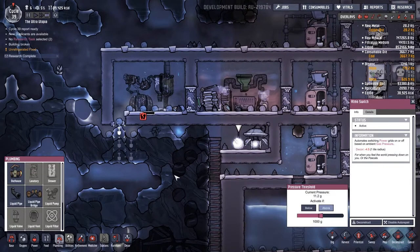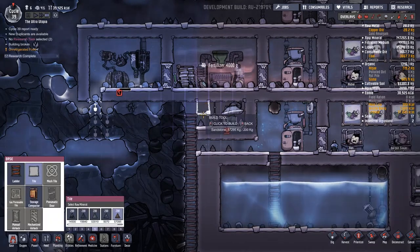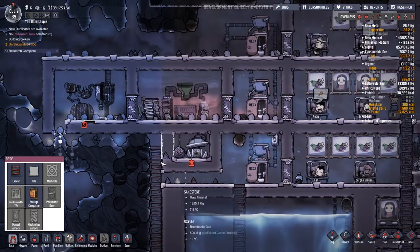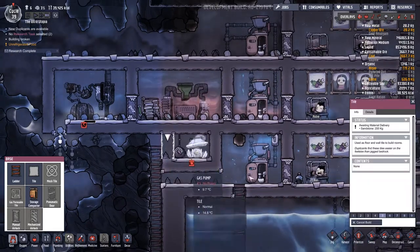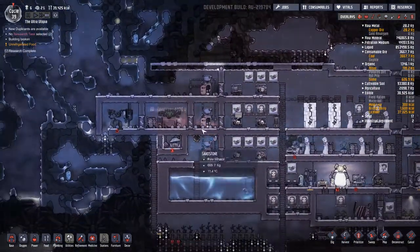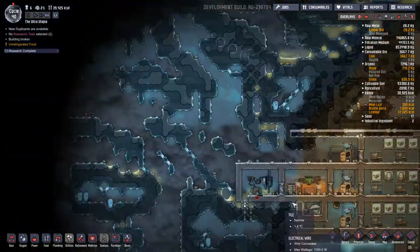Stop if above a thousand grams - okay, that's something we want to do. We also want to get our base tiles in - that'll be cool. Then I'm going to replace this with gas permeable tiles, but I want to make sure the base tiles get done first because natural gas spilling everywhere would not be the greatest plan. I'm sure it's going to happen anyway - this toilet is already full of natural gas. But when all this gets sorted we can literally just lock that.